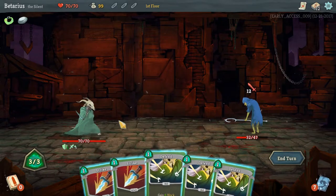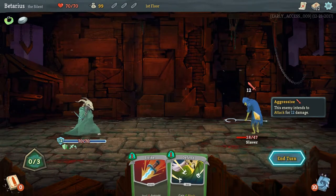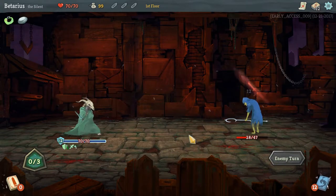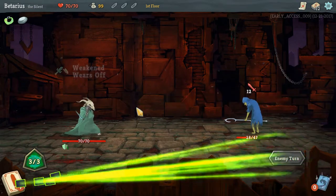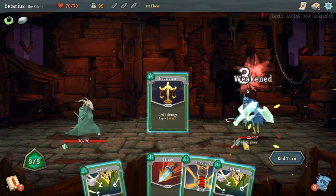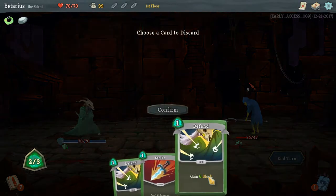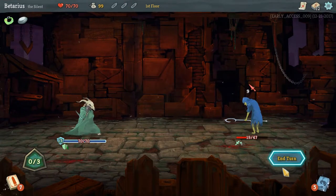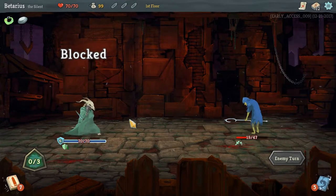I need to do 2 blocks. The ultimate goal of this is to take as little unnecessary damage as possible, because I no longer have that heal. So he's gonna deal 12 again. I'm gonna do a Neutralize on him, get some free damage. My thought process was to deal as much damage as possible, but it didn't really work out.